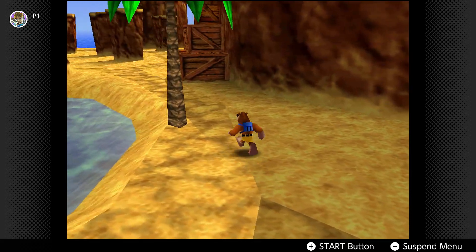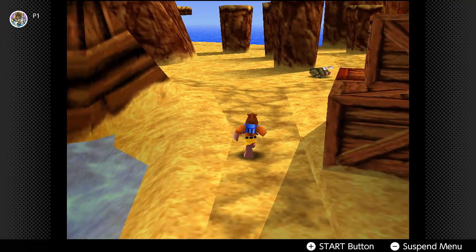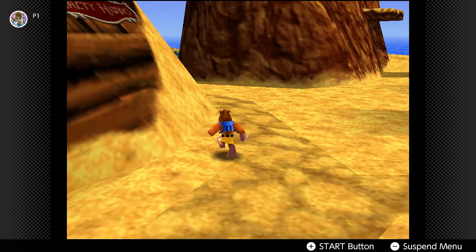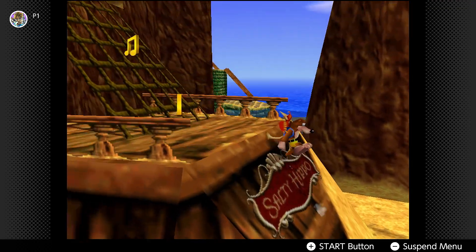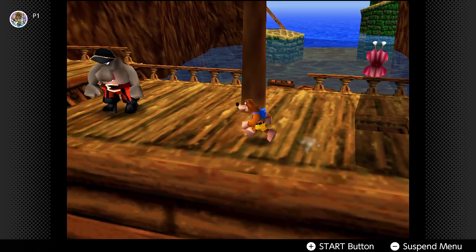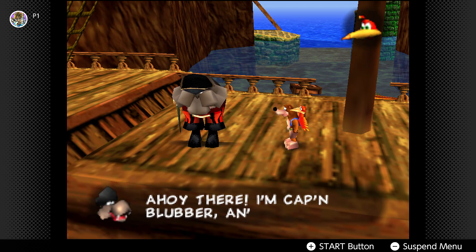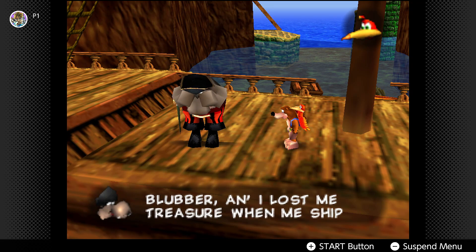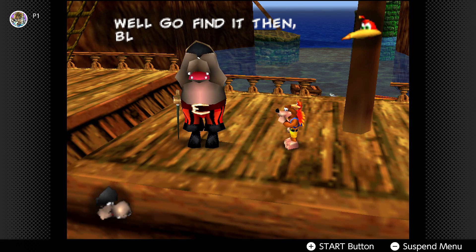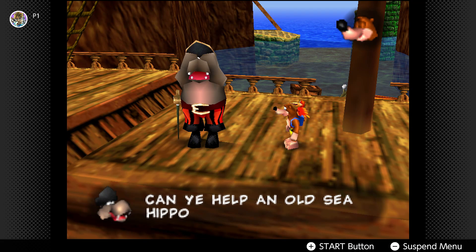Kazooie is gonna learn how to fly. I don't know how to go about tackling this level but it's okay, we'll figure it out. Let's go over here — what are you whining about? Must you burp every time you speak? Kazooie is such a bully.